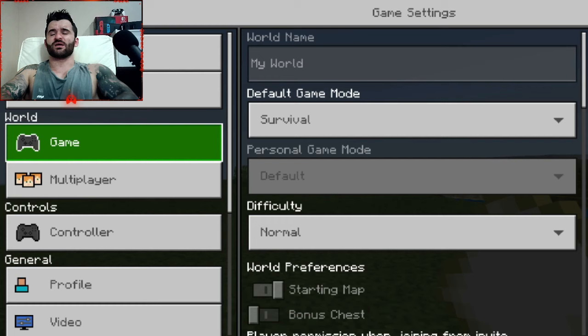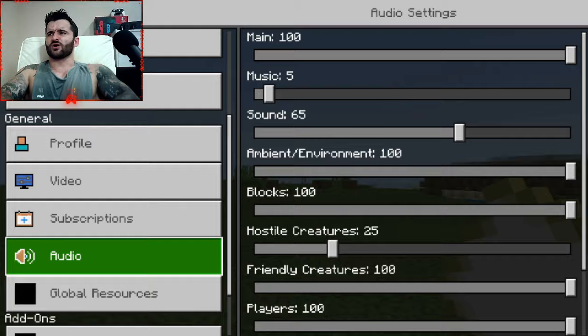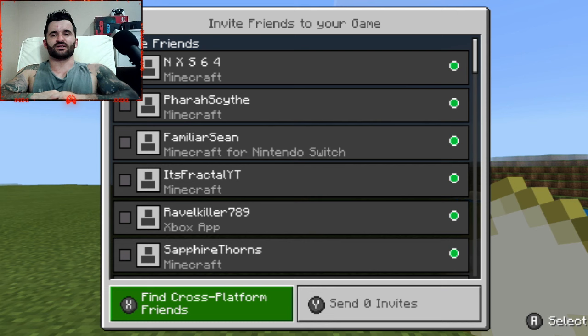There is another option we can go over to in Settings, which will look at the Members section. Members doesn't exist in this map — so if you are on Realms, there is a section called Members here. It gives you the same invite options as we can see over here. So this is just basically how you invite friends.